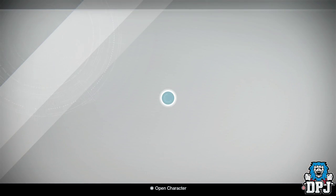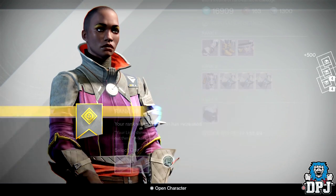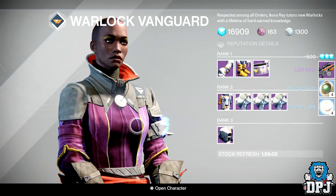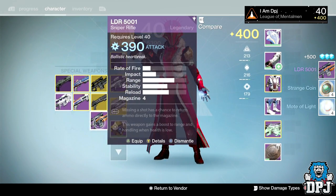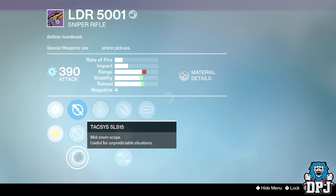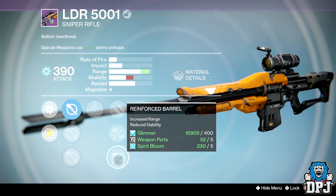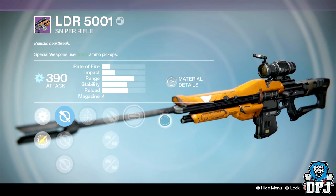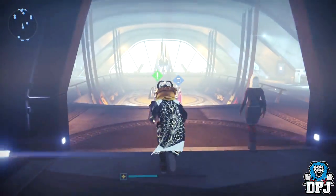Now we have my Warlock's Vanguard rank 32 — I'd love a Shadow Price right here. Oh, LDR 5001! I cannot complain. What have we got on this though? Oh my— no, no short guys, no no no no no.